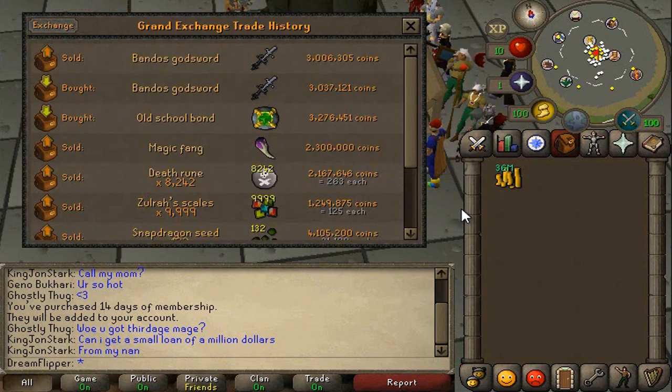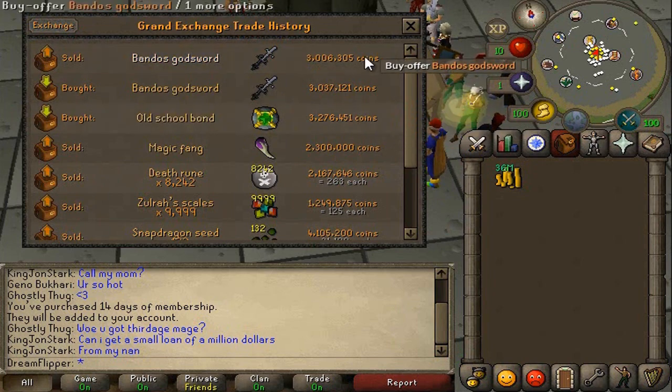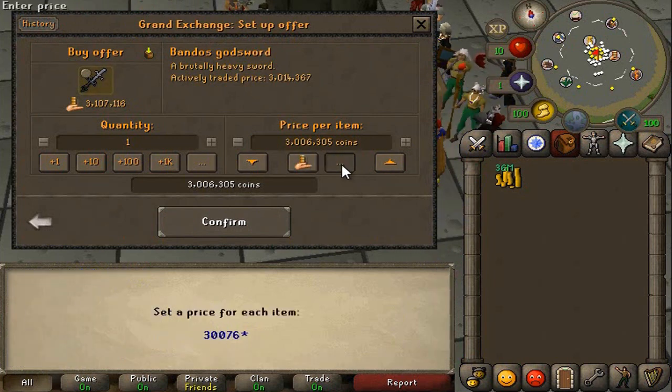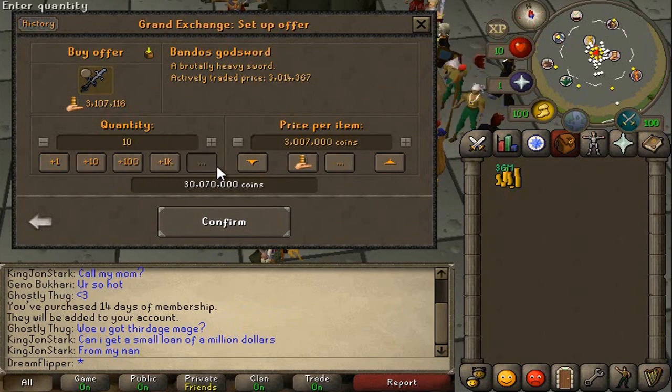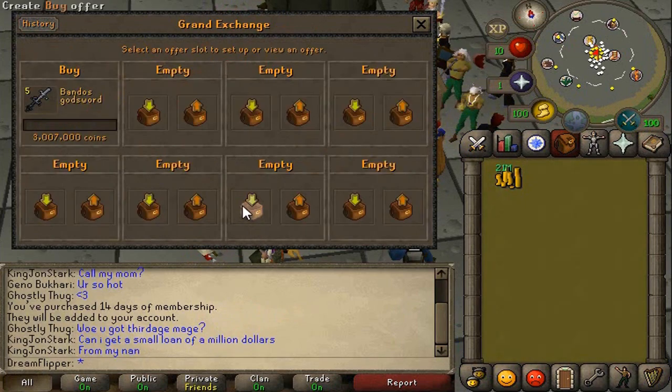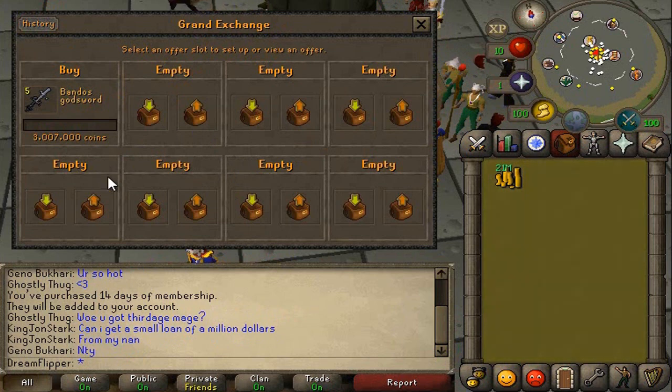The Bandos Godsword only has a 30k margin, and the reason mainly is there are a thousand of these traded a day — it's not really a rare item, just an expensive item that trades quite a reasonable amount. We're going to do five of these and probably get that done in an hour. But you can really tell the difference between this and the Magic Fang, which only has 200 to 300 traded a day.